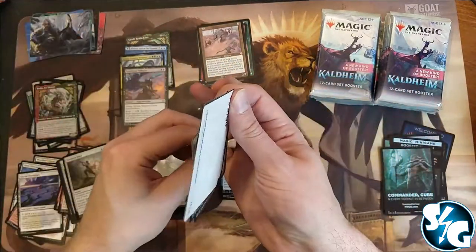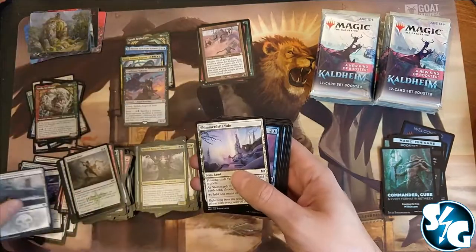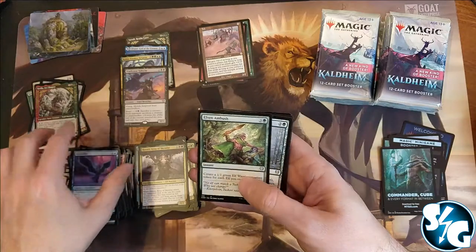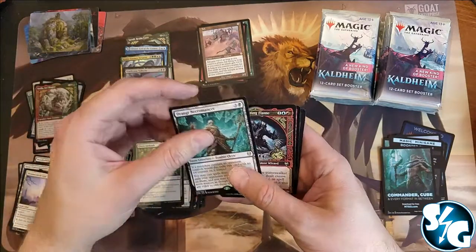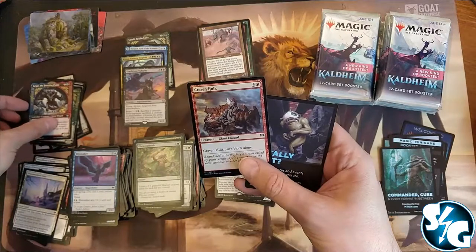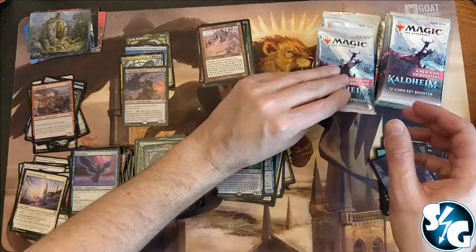The Mirage set — I think that'll be the next collectible, together with all the other sets around that era. Draugr Necromancer, and Agar the Freezing Flame as an alternate art — ooh, alternate art uncommon. And a foil common, nothing special.